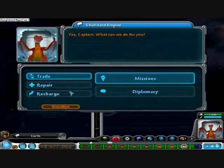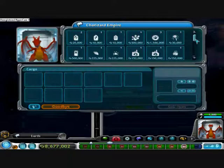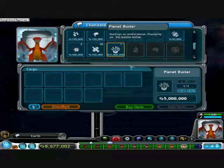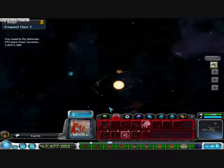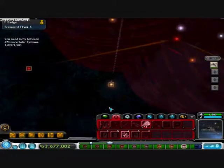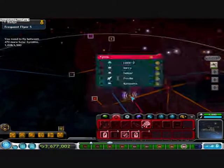Okay, my empire on Earth. I'm going to buy a planet buster thing. Five million. There it is. Buy. I'll leave Earth and go to a random solar system.